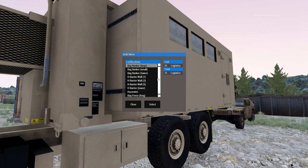Once you open the build menu you get a menu as well as a cost and the logistics total on the right hand side here. You basically just pick one of the items from the list and each of them cost a different amount of points. We'll go for something simple — a bag fence long, which just costs one point.